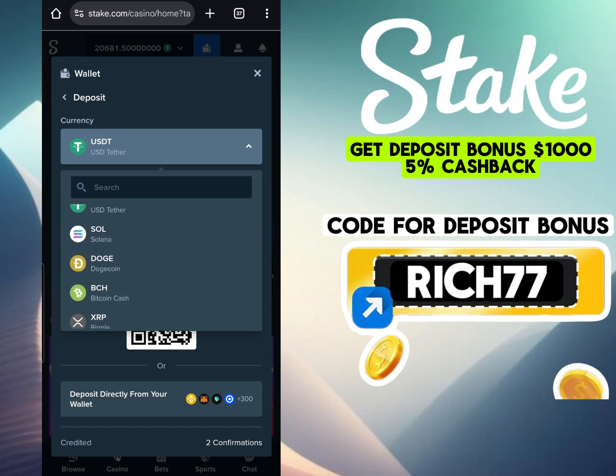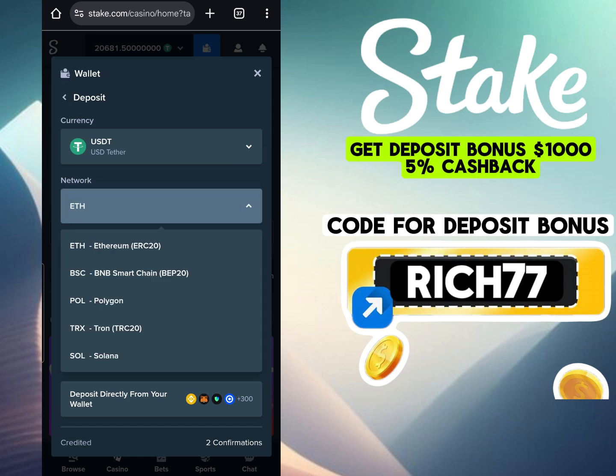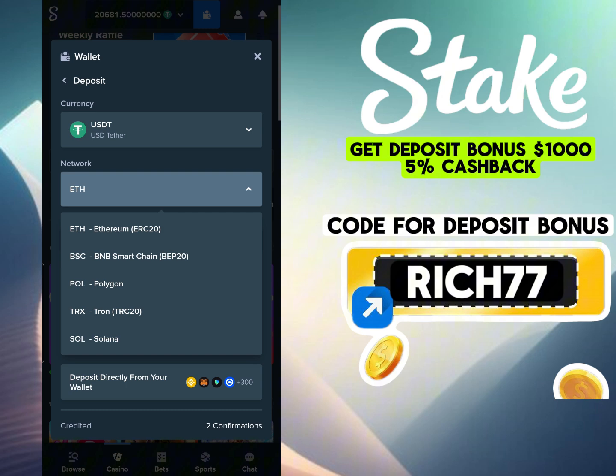Then go to the wallet section on the site — it is located at the top of the page. There, select the deposit option. In this section, you can top up your balance in any available way: cryptocurrency or fiat.